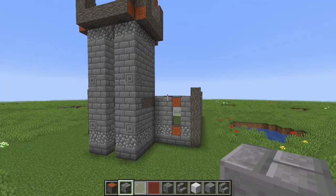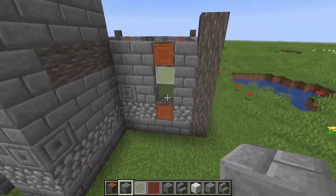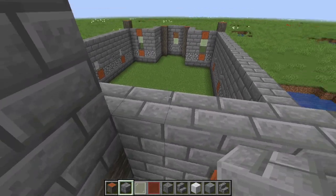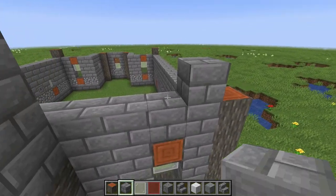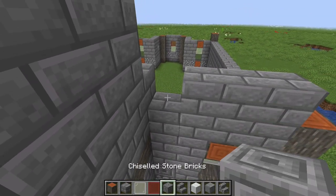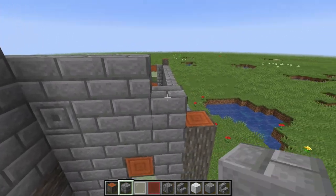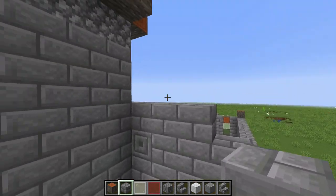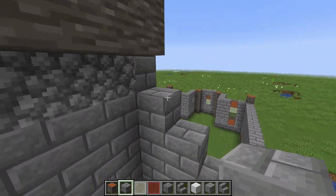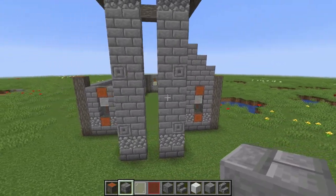Now look at the wall in front below the roof. Add another layer of stone bricks all the way to the corner, then another layer with one chiseled stone brick in the same position as before. Then each subsequent layer is one block shorter because of the roof shape — one shorter, another one shorter — all the way to the top. That's the shape of the roof gable. Do the same on the other side.